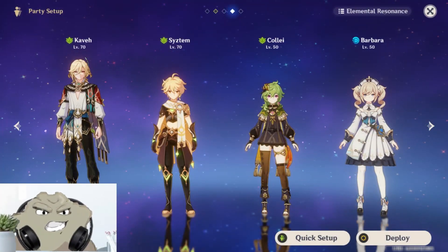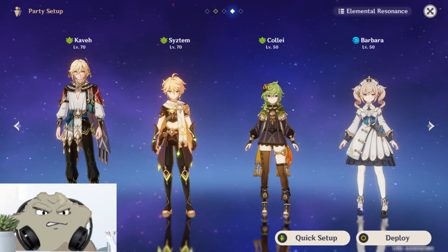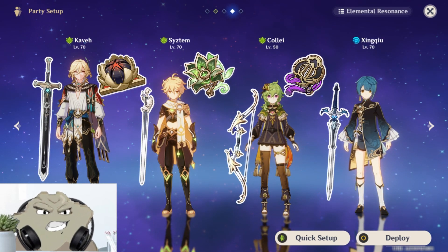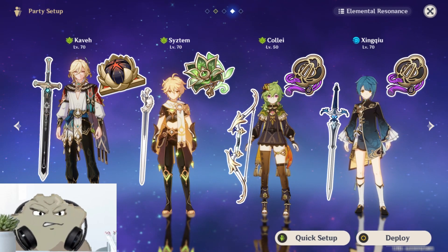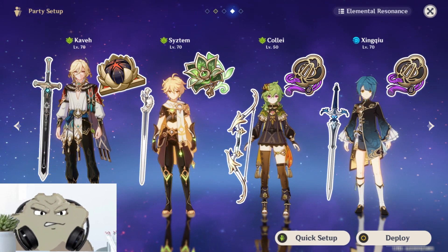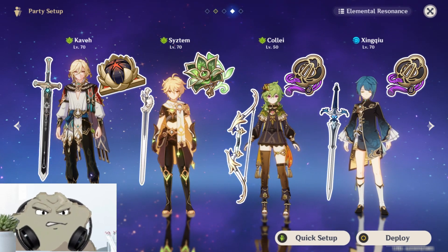The next team here is just a minor change, but it does take it a little bit less free-to-play friendly, replacing Barbara for Xingqiu. Now for this, his Sacrificial Sword is R5 as well, and he's wearing the 4-piece Emblem set. Like before, Xingqiu does have 6 constellations active, which raises personal damage output, but it doesn't really affect Kaveh that much at all.